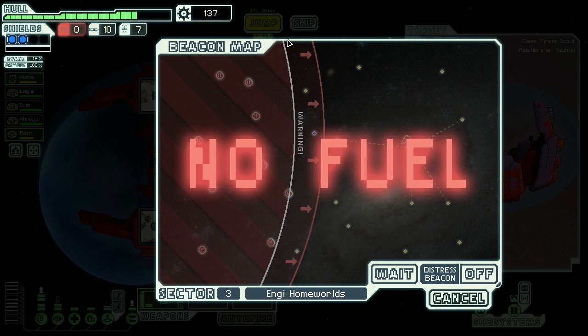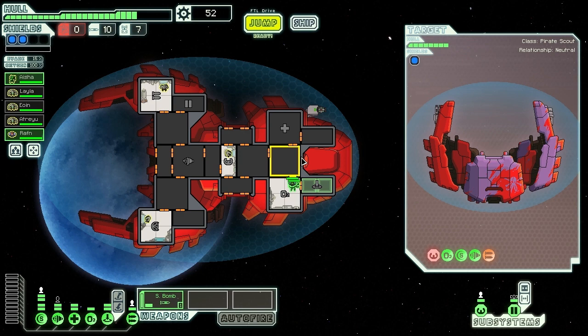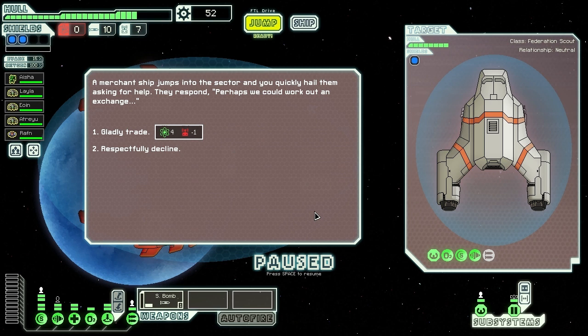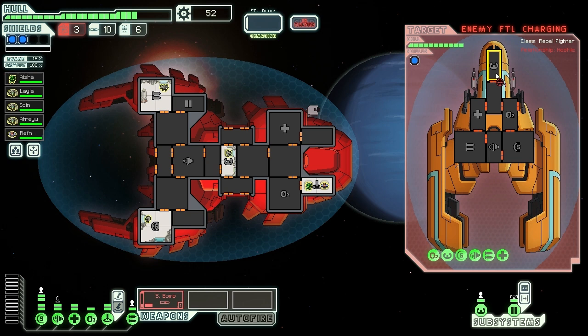I'll use my scrap to increase some power and upgrade the medical bay. Increasing the teleport as well. We've got a distress beacon - unable to locate ship signature. A merchant comes along offering a friendly trade: fuel for one drone part. Gladly trading - thank you! Getting the hell out of here. A rebel ship is charging their FTL - I'll target the front of their ship with the bomb and jump in to take out their FTL drive.